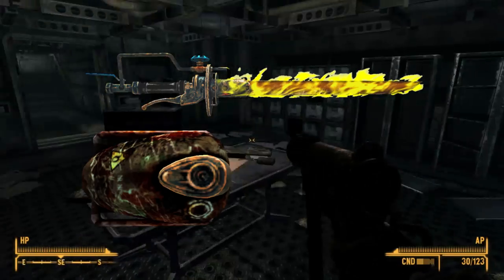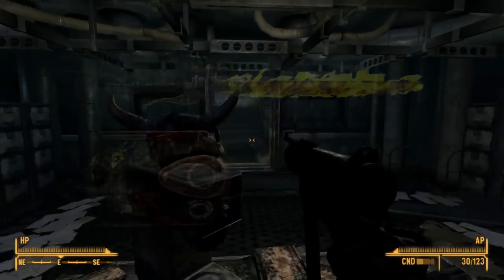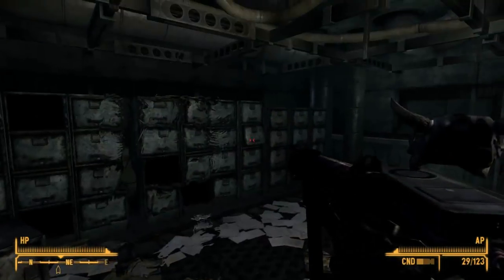The unique variant in New Vegas called the Gehenna boasts more damage, a slightly altered appearance, and a brighter flame, and can be obtained from the Vendortron from the Gunrunners DLC.